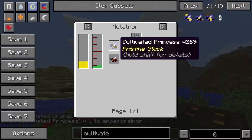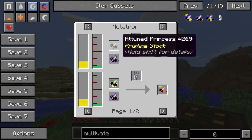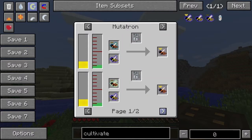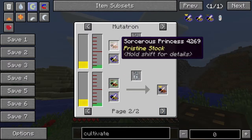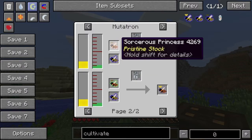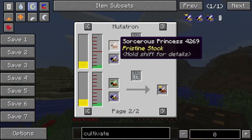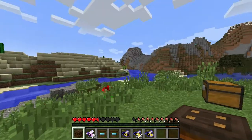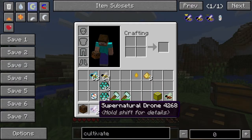So charmed - we're going to need cultivated and we're going to need an eldritch. What's the simplest way to get an eldritch? We could try the sorceress princess - let's try this. That does not have a recipe. I wonder why that is.